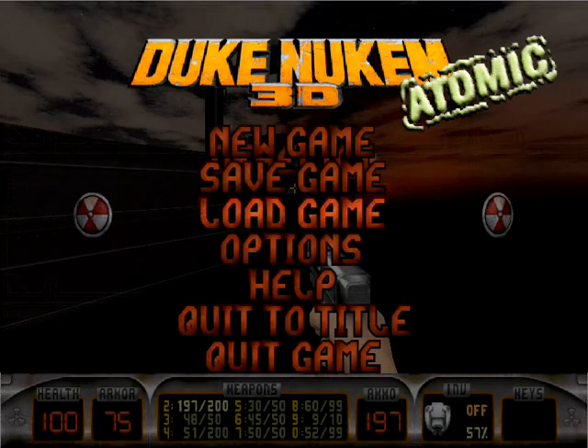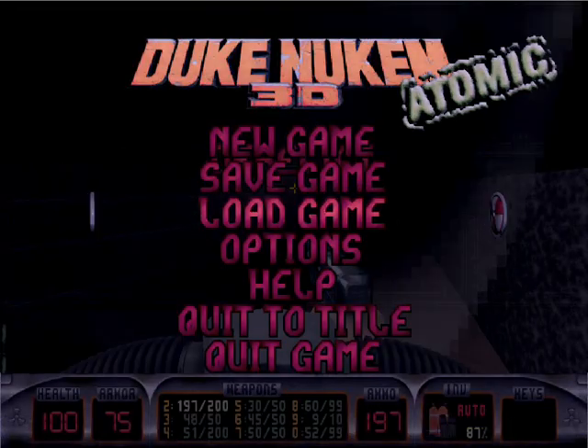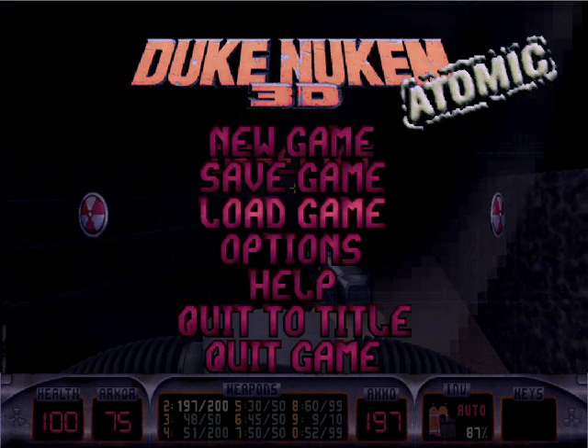You start Derelict falling from the sky and you land into some water, so we'll leave it there. You'll see the next video, Derelict — like I said, it's already recorded. I'm Ultimatoid, and this is Let's Play Duke Nukem 3D. Take care and have fun.